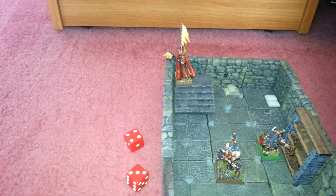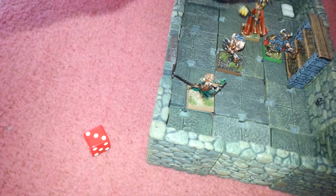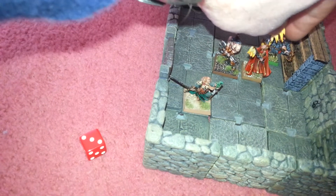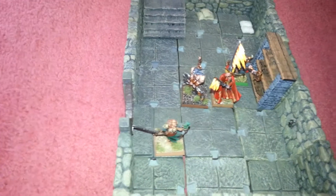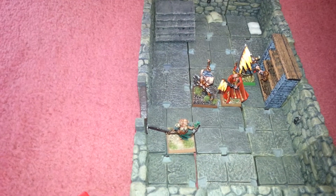Now we have just the Wizard to go, and he scored a six. So one, two, three, four, five, six. And he's going to search for traps. But there are no traps in this room.